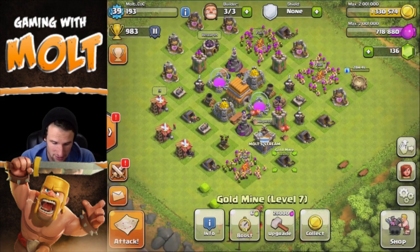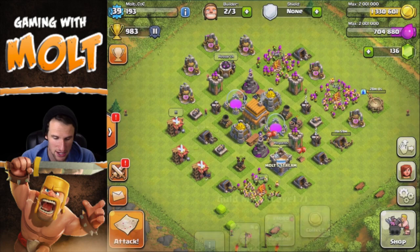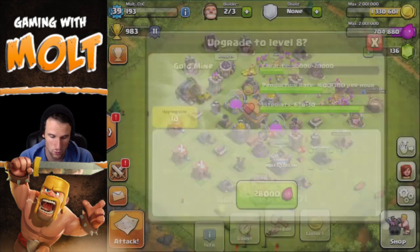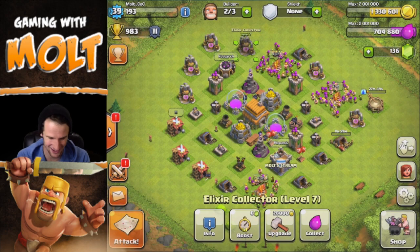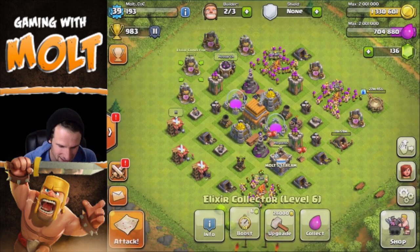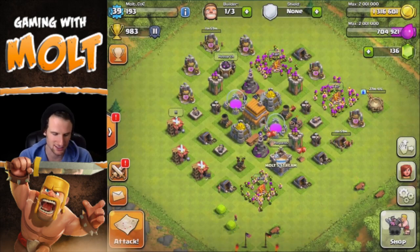Let's see — that one's level 6, level 7. Why don't we go ahead and upgrade this one? That's level 7, all these are 7. This one's level 6 — let's upgrade this. That means we now have to find a bigger raid, but I think we'll be just fine.